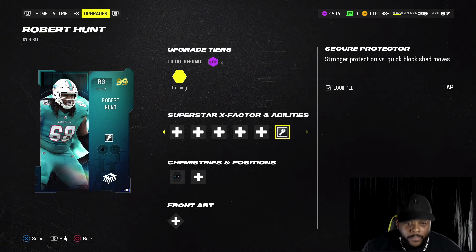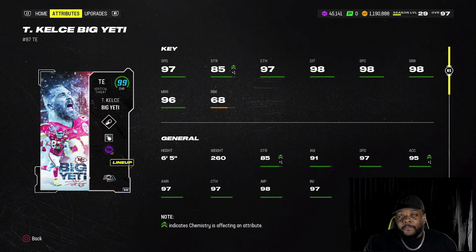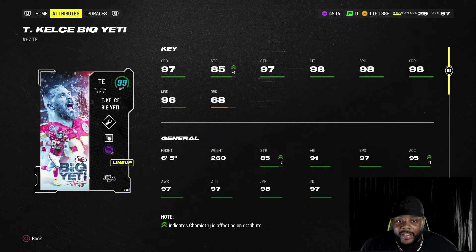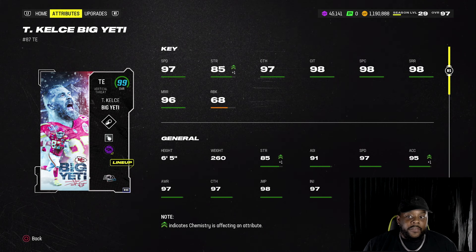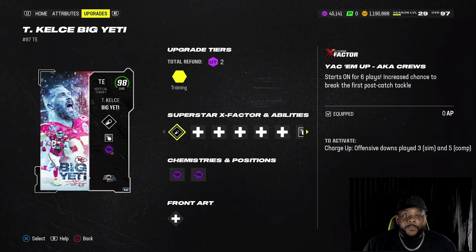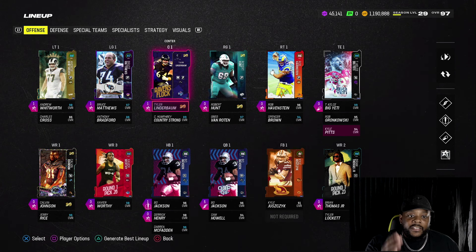Any of these free cards, I'm gonna take it. I also got the big yeti Travis Kelsey BND — he came from the BND pack. I needed a tight end and Travis Kelsey was the best one to pick up. He's 6'5" with 97 speed on him, so that's a big dub. Now I got secure protector all across my offensive line, which is all I've been wanting.